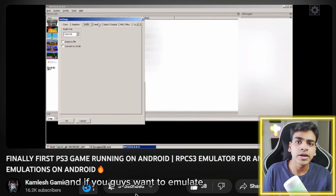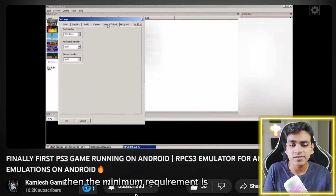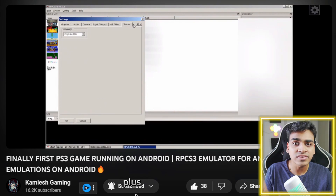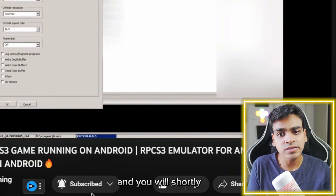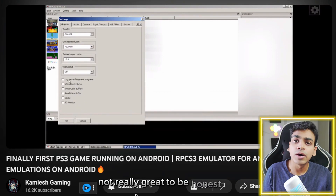If you want to emulate RPCS3 on your Android device, the minimum requirement is a Snapdragon 8 Gen 1 or above. The device used here has a Snapdragon 8 Plus Gen 1 processor. You'll shortly see the amount of FPS being achieved — it's not really great, to be honest — and V-Sync has also been enabled.